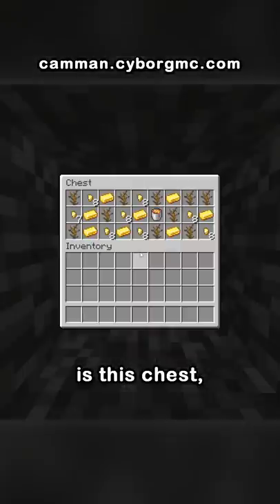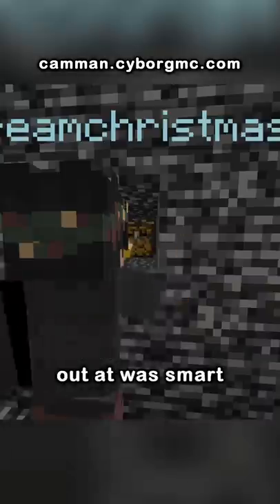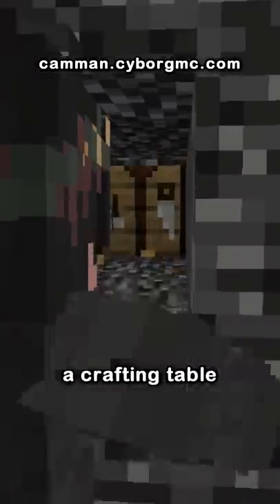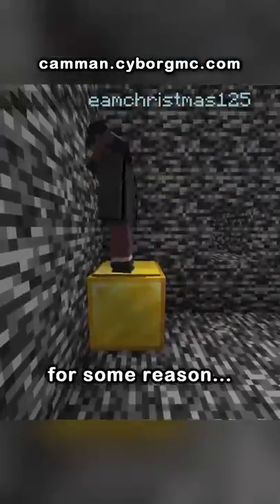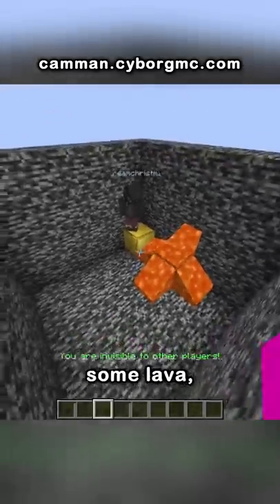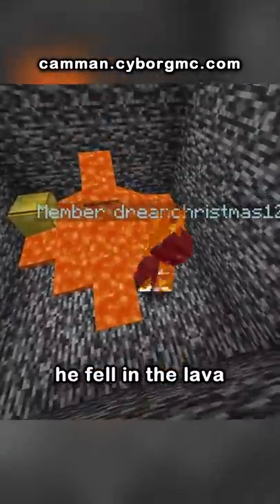All that's in the box is this chest. He took everything out and was smart enough to break the chest, revealing a crafting table behind it. He used the crafting table to make a gold block and pressure plate for some reason, and then placed some lava. After getting really mad, he fell in the lava and died.